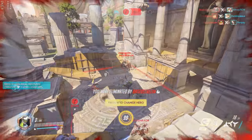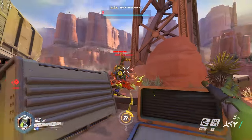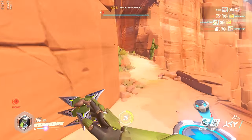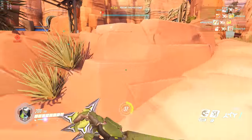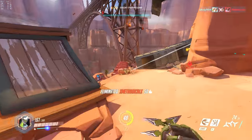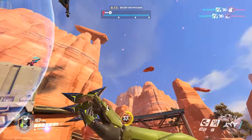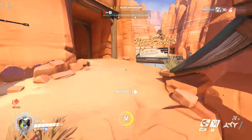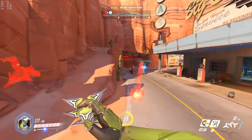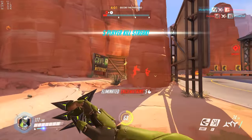Shurikens can headshot, essentially doubling damage. The volley has no accuracy bloom or cone of fire, and even the fan formation is fairly predictable — all go in straight lines outward, with the middle shuriken always going where your crosshair points. However, they are projectile-based and move somewhat slowly, making longer-range shots difficult. The volley is better for precision at range, while the fan is more of a close-quarters spam mode.